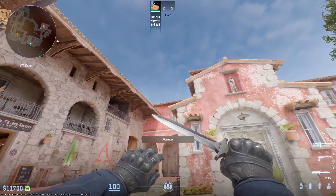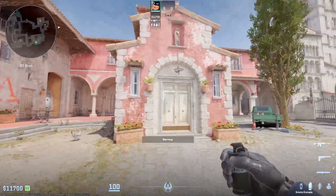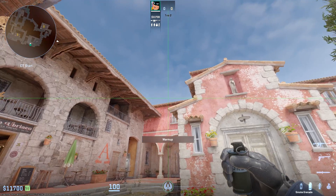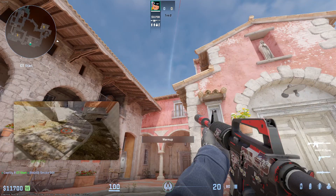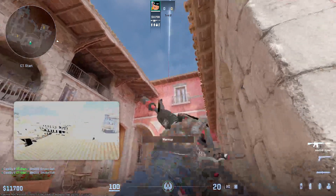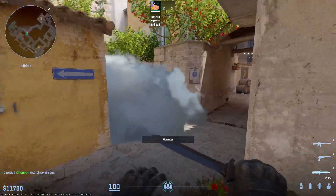Spawn number one: you're closest to this thing, sort of in the back to the right, to the left of this door. Put your crosshair in between this point and this point like this, then run until you hit the building. When you hit the building, release it.